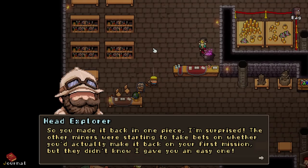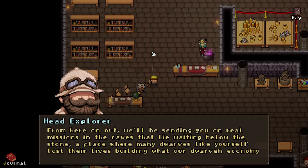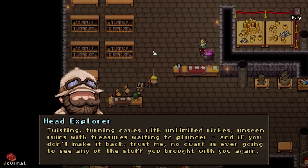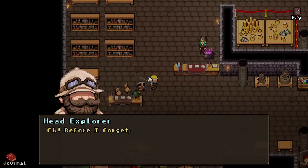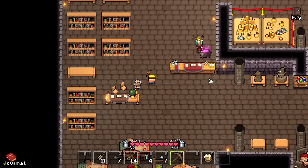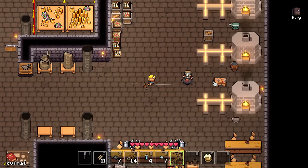So you made it back in one piece. I'm surprised — the other miners were starting to take bets on whether you'd actually make it back on your first mission, but they didn't know I gave you an easy one. From here on out, we'll be sending you on real missions that lie waiting below the stone — a place where many dwarves lost their lives building what our dwarven economy survives on today. Twisting, turning caves with unlimited riches, unseen ruins, and treasures waiting to plunder. And if you don't make it back, no dwarf is ever going to see the stuff you brought with you again. You should make a priority to speak with each one of the important folks around here before we send you into the caves. Before I forget, the blacksmith told me he wanted to give you something. I can't dash or anything, at least not yet.